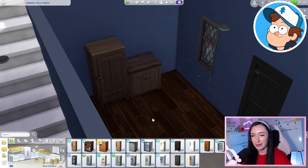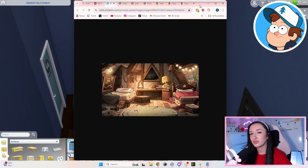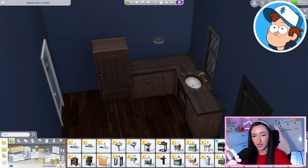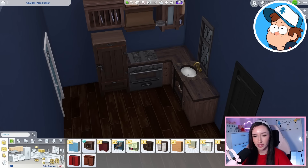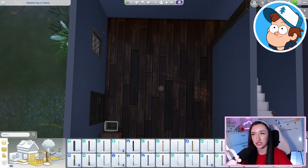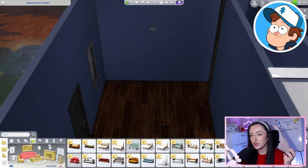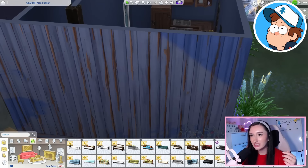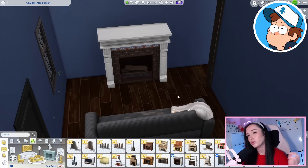Maybe we just stick with the whole wood thing and make it messy to give it that Dipper vibe. For Dipper's kitchen there's not much that stands out for decor, other than a picture of a boat we can definitely add. We give him a sink and instead of an actual oven, a little toaster oven. I feel like this kitchen is coming together quite well. Before a dining area, giving him a place to sit and watch TV is probably more important — a couch in The Sims also acts as a place to eat.